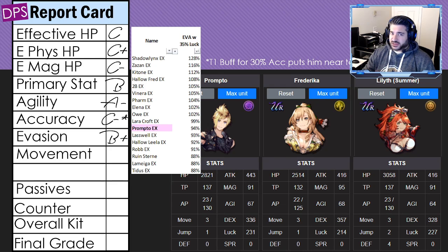For evasion he's a B plus, though I think he could be better. When you account for the 35 luck from a vision card, Prompto is on the higher end of the game — but still double digits lower than characters like Venera, to-be-Fred, and other top-end characters. So he's just a smidge of a tier lower in evasion.